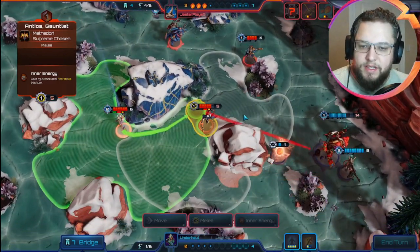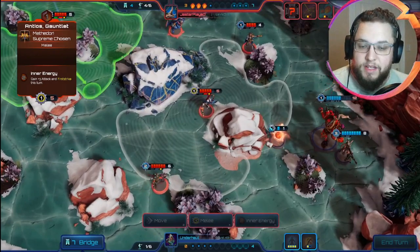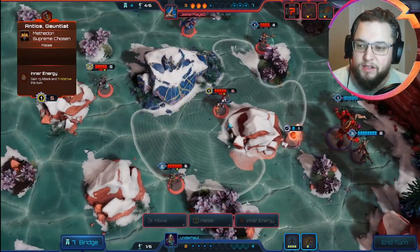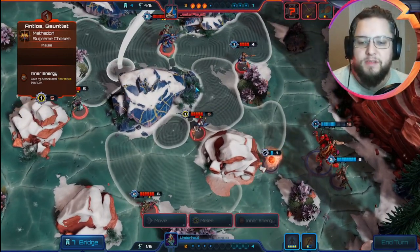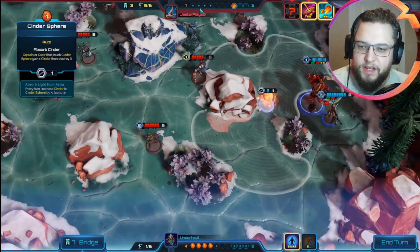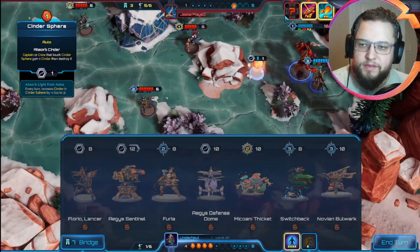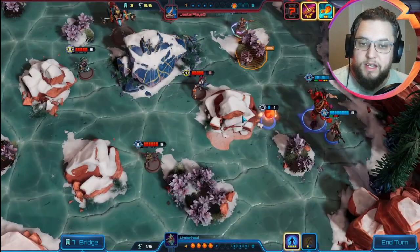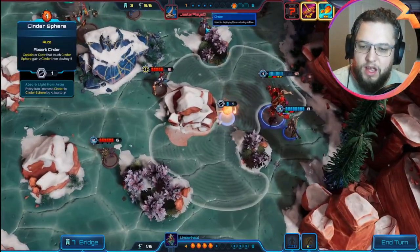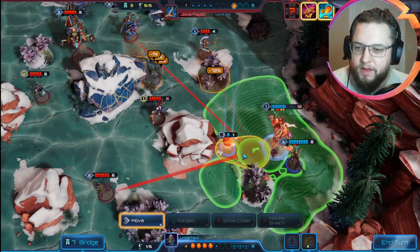That hit is slightly annoying but it is what it is. We're going to look to stun something that's putting pressure on us and probably play the Defense Dome here. It could even be that we go for Stunning Antios — Gauntlet — using Crosshair to shoot whatever else gets deployed if it's in range. Okay this is Rickety, so we've got no chance of dealing with Rickety here. That's probably what we're going to have to stun. What can we play next for six cinder that's really going to have an effect on this game state? I think Rickety has to be the stun because Rickety can deal more damage than almost anything else.